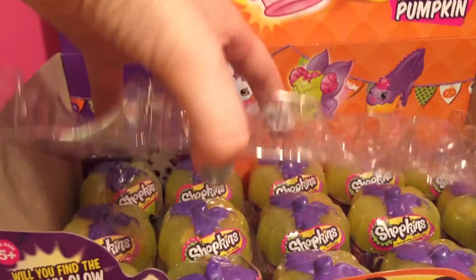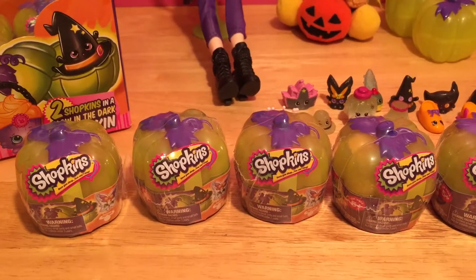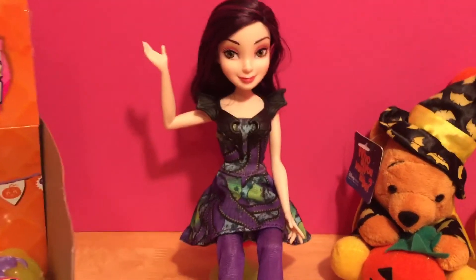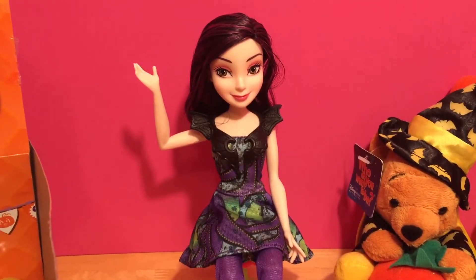We can take this plastic off while we're at it because we are about to start on our last layer of pumpkins. Let's see if Mal can use some of her magic to help us open these five pumpkins. She says: 'Cauldrons boil and cauldrons bubble. Open up these pumpkins and save Winnie some trouble.'